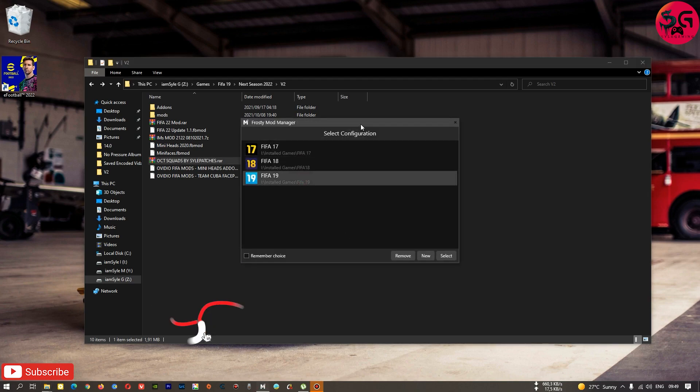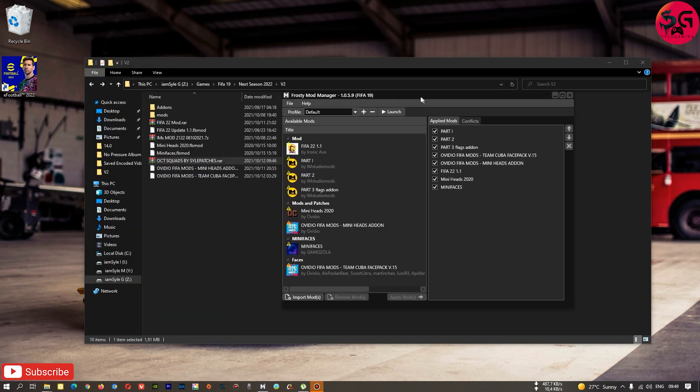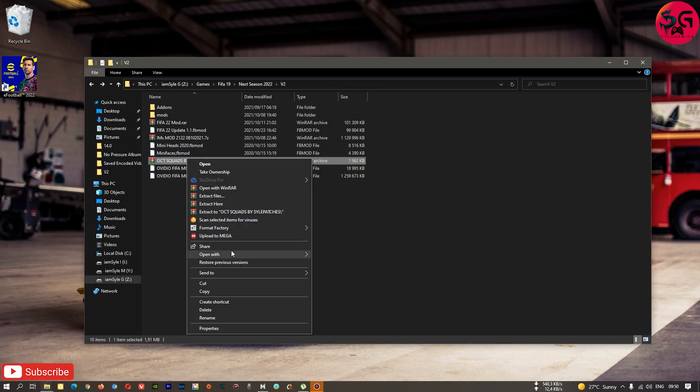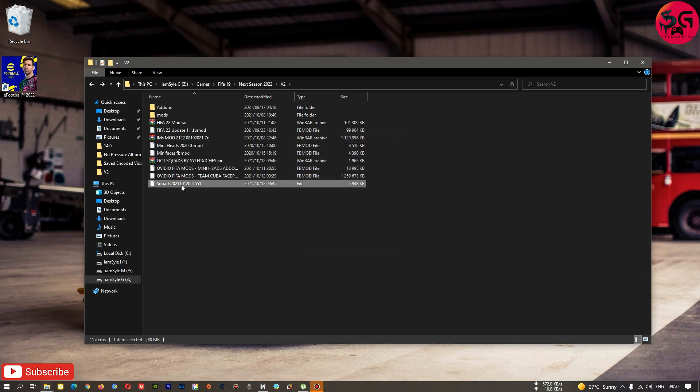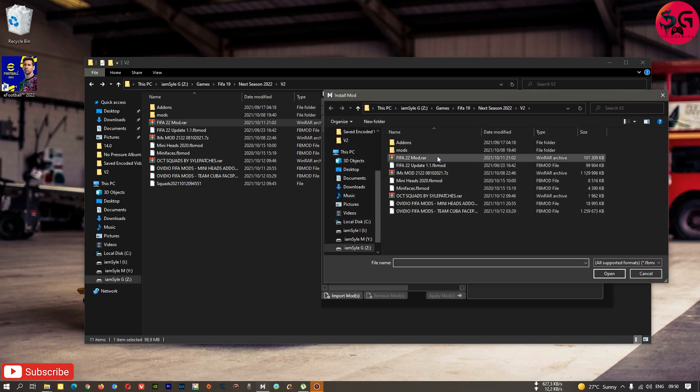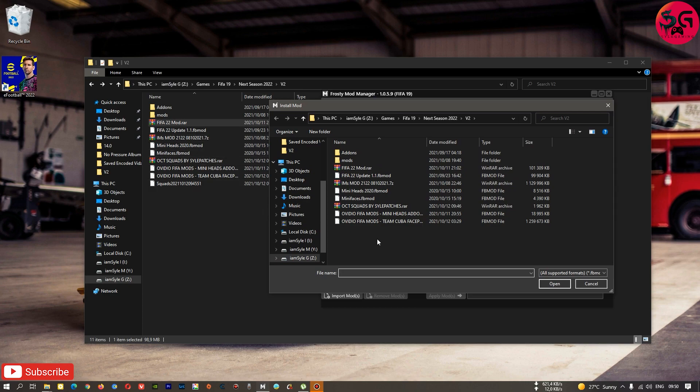Without further ado, let's run our Frosty Mod Manager — I will be dropping a link to it in the description if you do not have it on your PC already. Once you open the Frosty Mod Manager, you are going to import all of the mods. Make sure you have these mods extracted and shown exactly as mine is right here. Then go to 'Import Mod' and browse to the path where you have your mods placed.